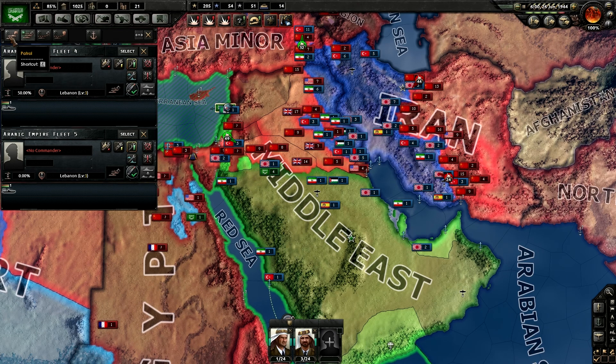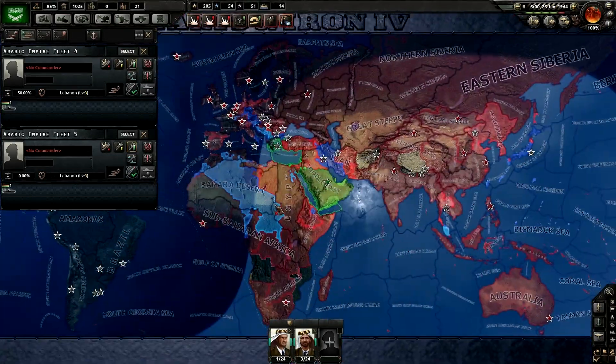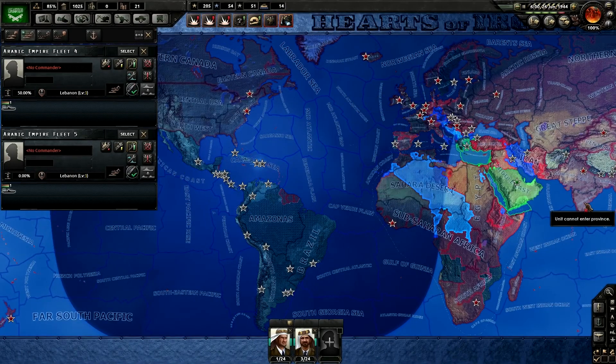So what you can do is you can have your fleet patrol around a region. For example, this is roughly the size of a region — they're much bigger in the ocean obviously than they are on land.